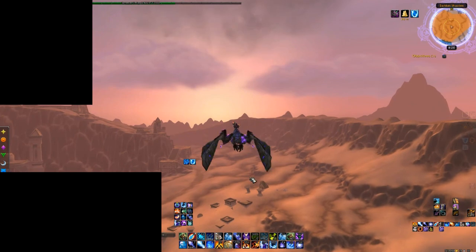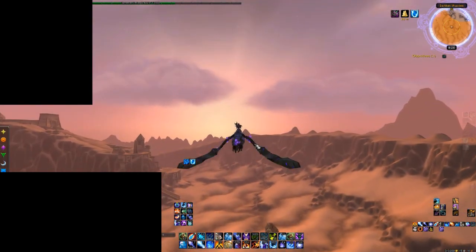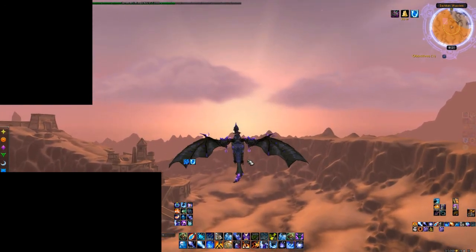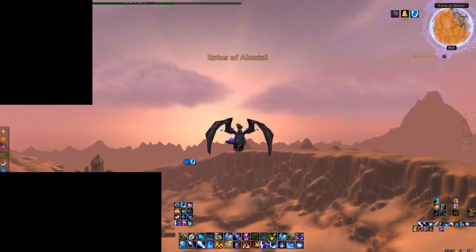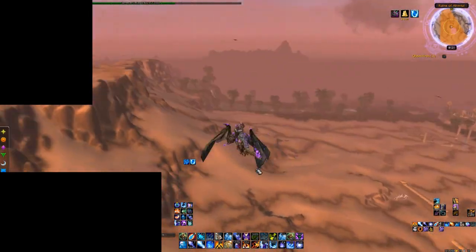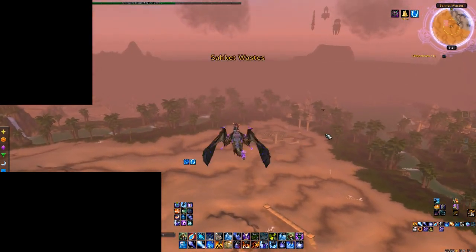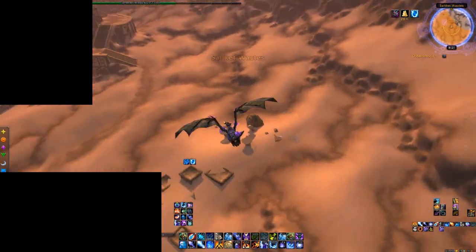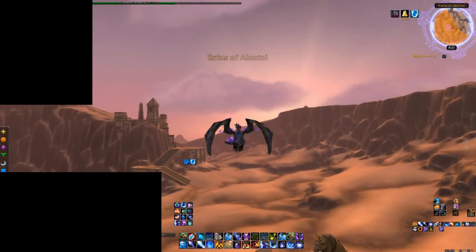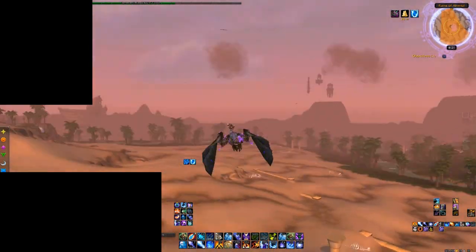I actually forgot to mention one really important thing: if you find one of the camel figurines, you will have to delete your World of Warcraft creature cache in the game folder — I'll provide the file path in the description. If you do not delete your creature cache once you find one of the figurines, your NPC Scan will not be able to find one again. So each time you find one, make sure you delete the cache, and then you can search again.